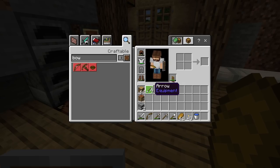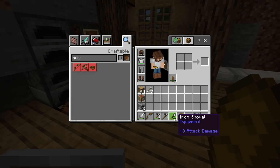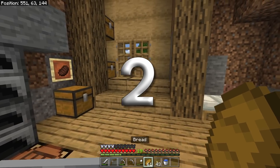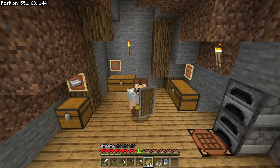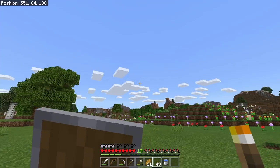Arrows require feathers, sticks, and flint to craft, or you can kill skeletons for them. Bring at least one or two iron pickaxes — if you don't have iron yet, bring stone and smelt the first iron you find. Bring a shovel too since you may encounter gravel and dirt. Finally, bring at least a half stack to full stack of food.